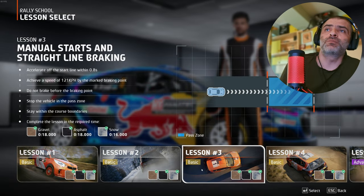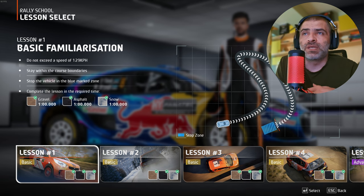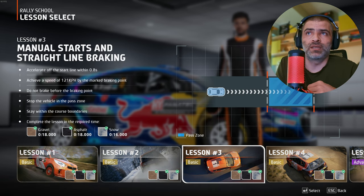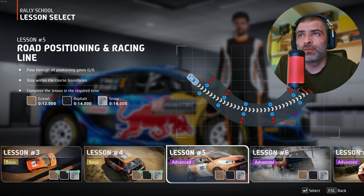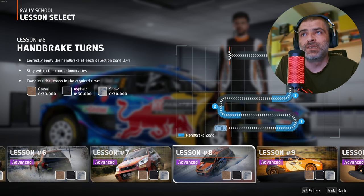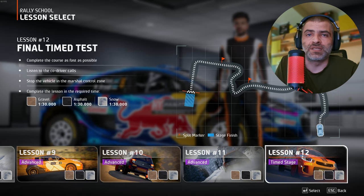In Rally School, drivers can choose from a number of basic driving lessons, earning medals based on how well they perform. Getting gold in all lessons will be key to becoming a champion. Each lesson can be driven on asphalt, gravel, or snow, allowing players to get used to driving on different surfaces. This experience will come in handy given the game's many locations, seasons, and surface types.